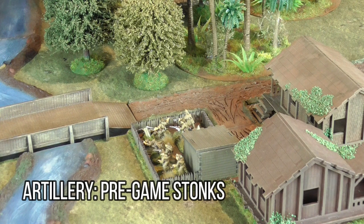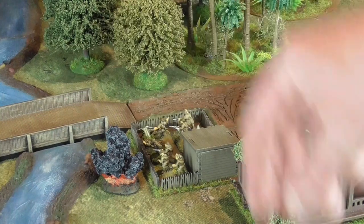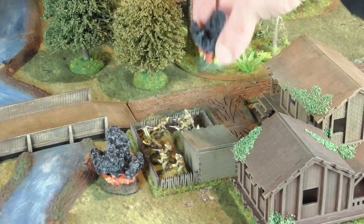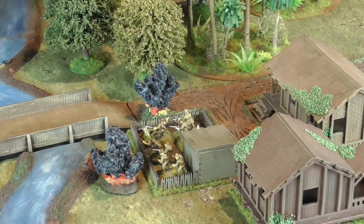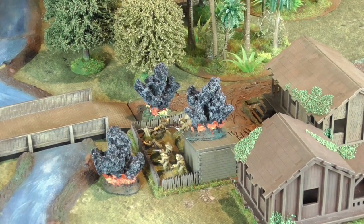The final type of artillery is the pre-game stonk — a barrage fired prior to action taking place. Usually these are allocated depending on the scenario and will be used on a defender once he has set up. Each one covers a 12 inch square, and you simply dice on the stonk table to see the effect on any unit under the barrage. These are very good for softening up a target before the assault.